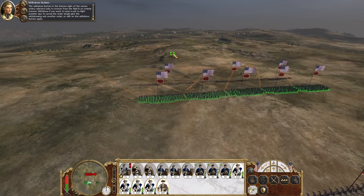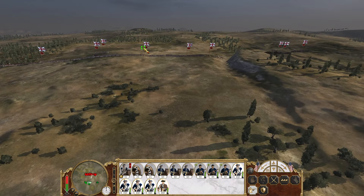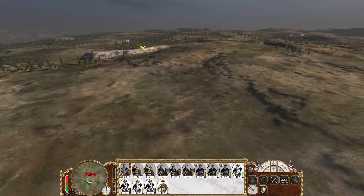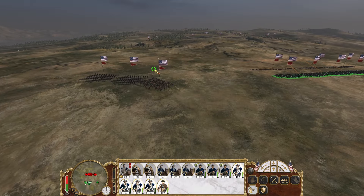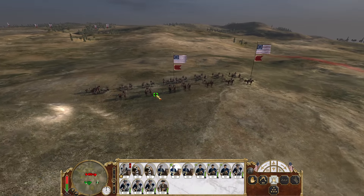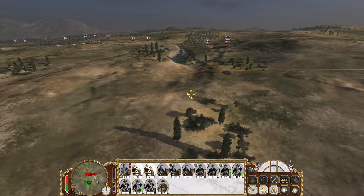The withdraw button is in the bottom right here. This should be a pretty quick battle. Do you have cav moving around? I would like to master a cav. Do you have anything over here? I'm going to take one cav unit and move you guys over near our artillery. Battery reporting!